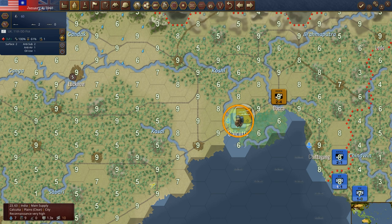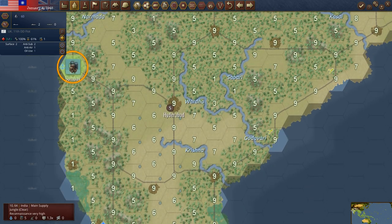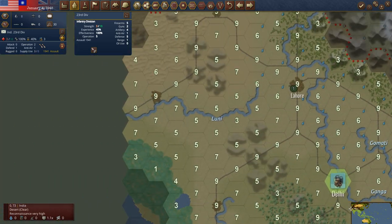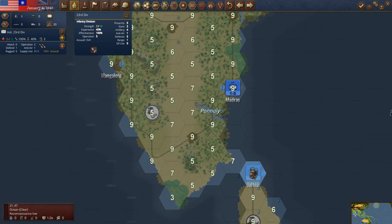At Calcutta we've got the UK 11th getting supply and a headquarters unit for the ABDACOM — the combined command for the Americans, Australians, British, and Dutch. It's sitting here but really should go down to Australia, then we'll bring it back up when we re-attack Java. Not a whole lot to worry about in India right now. We already split up the units we can in India and moved them down. Afghanistan is impassable — still to this day, Afghanistan is impassable.